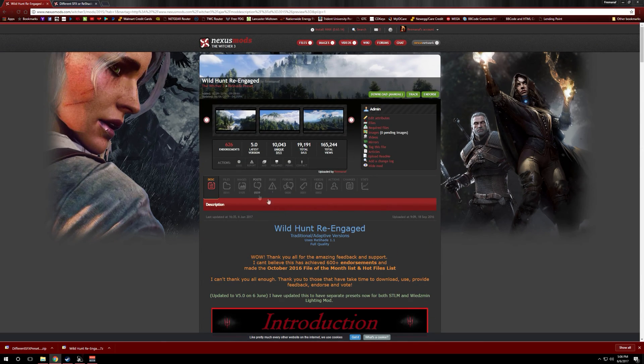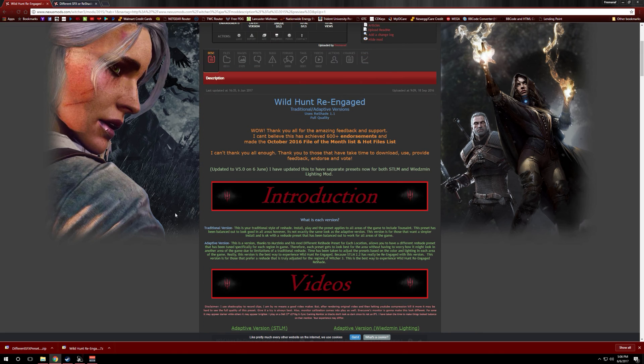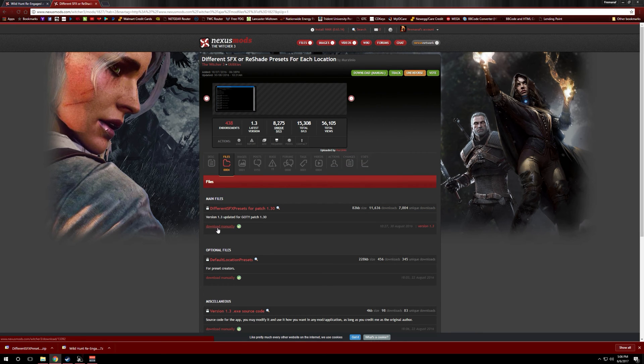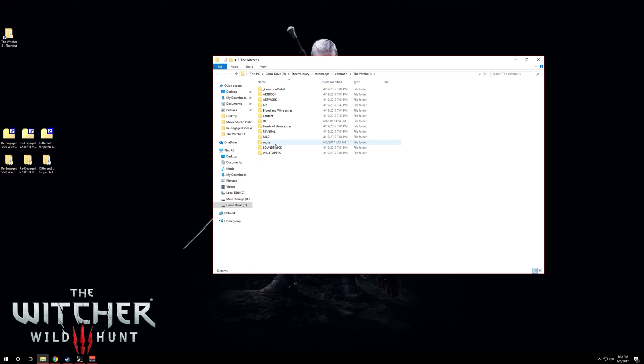The other thing you'll need — especially if you're going to use the adaptive version — is DifferentSFX, and only if you're using the adaptive version. Go to their page using the link on my page and download that file too. I have all the downloaded files here: DifferentSFX and both versions of my ReShade — again, you only use one of them. I'd also recommend having a shortcut to your Witcher 3 game folder, the same one that has your DLC and mods folder, since you'll be going in and out of it.